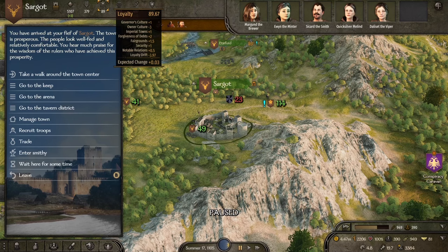Loyalty is the single most important stat when it comes to any town that you own. The expected change to loyalty is key — you really want that to be in the positive. If it is in the negative, if you are losing loyalty per day, it's something you need to rectify. If you have low loyalty then your town is likely to revolt and that's when you get rebels. A high loyalty is so important.